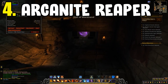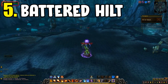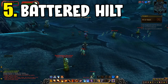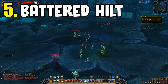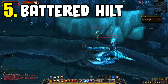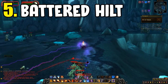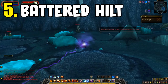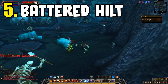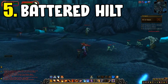Our last and final farm is the Battered Hilt from the Pit of Saron. The Pit of Saron is located in Icecrown Citadel within Icecrown, and it must be set to heroic mode. Jump into the instance, gather up all the trash at the beginning, burn them down, and loot up. You have a chance of getting the Battered Hilt from these mobs. Then jump out, reset, and repeat for a total of 10 runs.